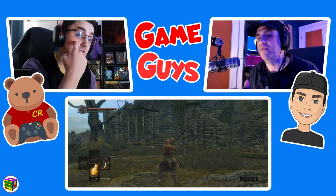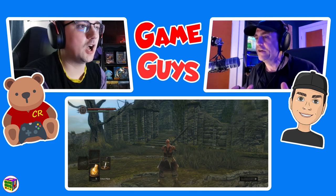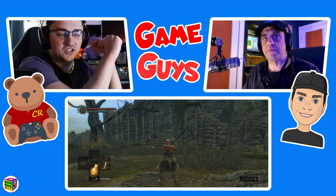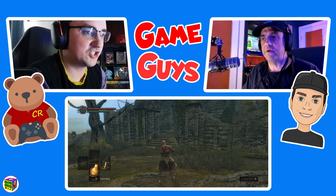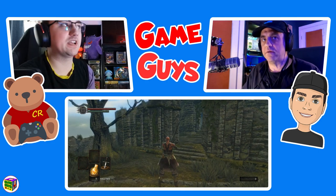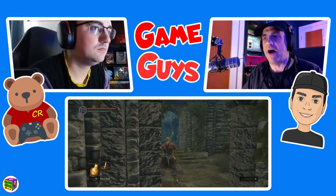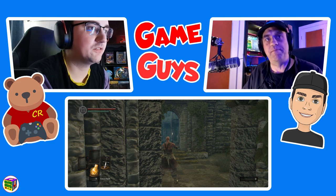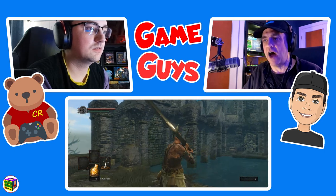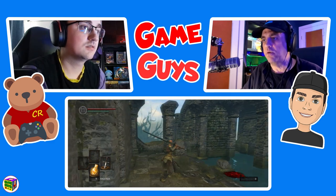I'm just warning you that now you're giving me a three-button combination before I can even do anything. Oh no — the three-button combination, you don't have to do it again. It'll stay like that unless you choose to one-hand it again. So that three-button combination is effectively a one-time thing. So now I don't have to do the Y combo again? No, you don't. It just puts both of your hands on the weapon, which means you can't shield.